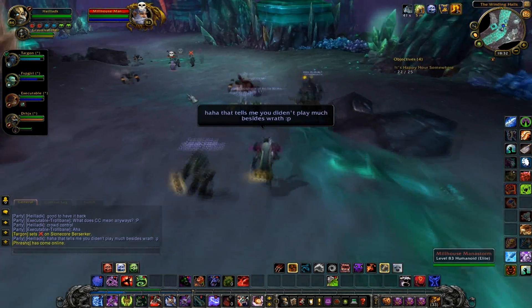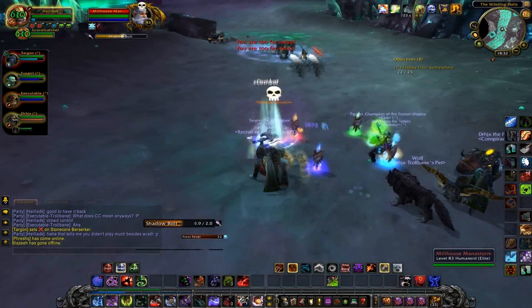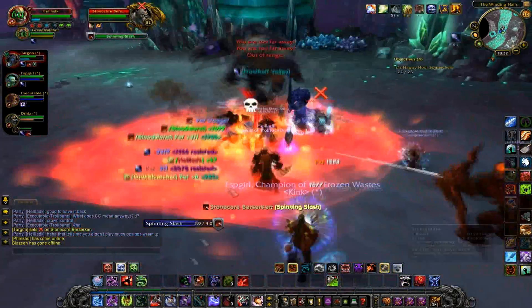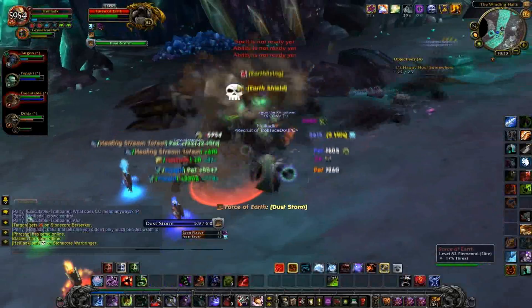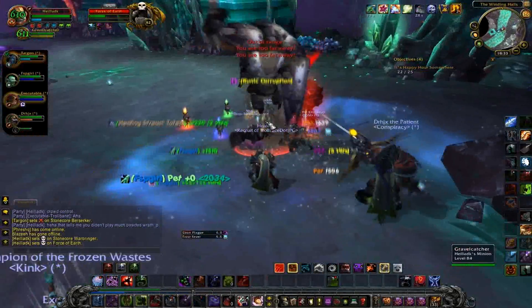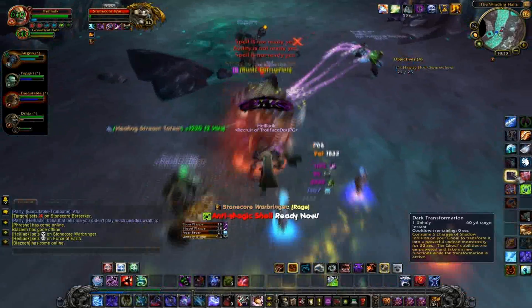One big strategy for the Cataclysm dungeons is you have to know what to do. You have to crowd control certain things, especially when you first enter and you don't even have level 85 gear or Cataclysm gear. But that can be solved by going to the auction house and buying some Cataclysm greens — it's pretty cheap. I think I geared my whole character for about 2000 gold or something.